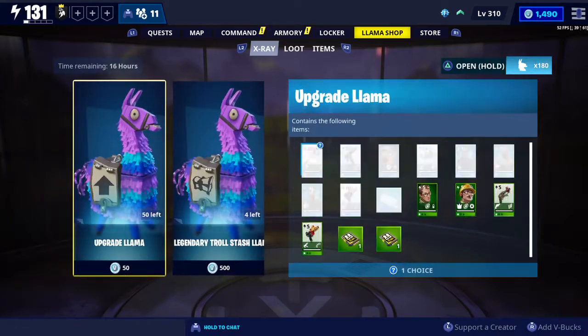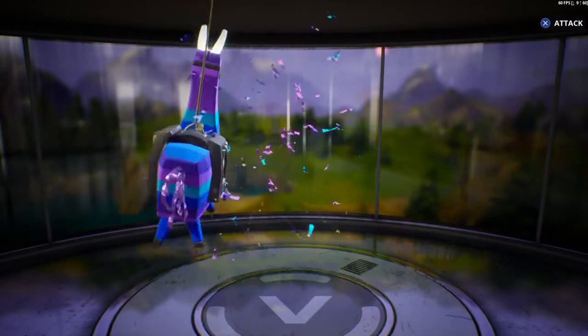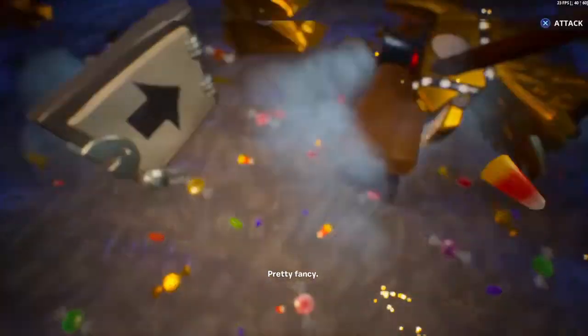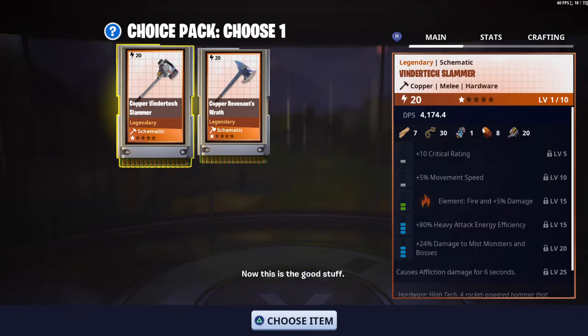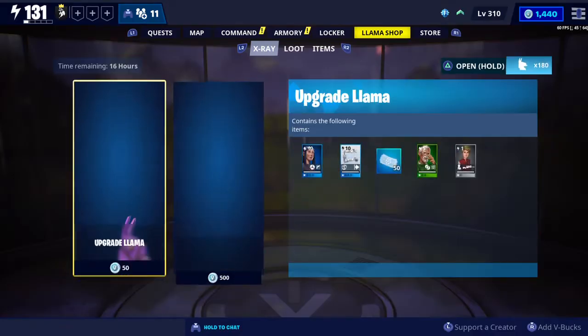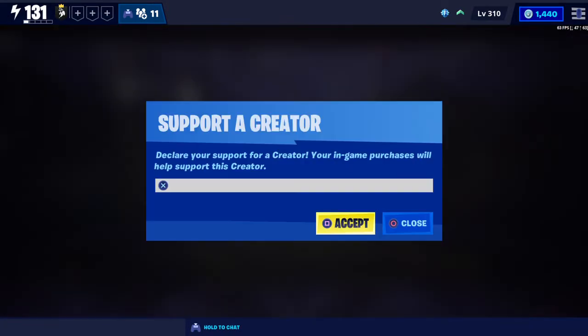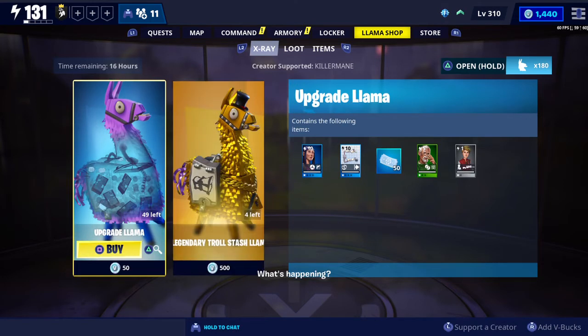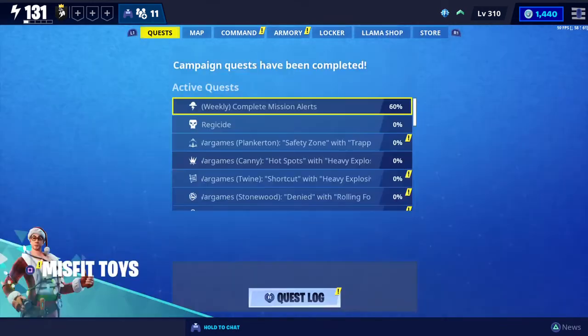If you're not already supporting one of your favorite content creators — I just accidentally spent 50 bucks — you want to go ahead and use your favorite content creator's code, like I should have done. Go ahead and click L stick, type it in, and there you go. My content creator code is E-R-M-A-N-E.